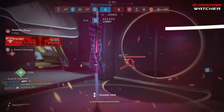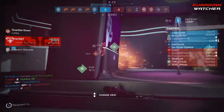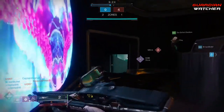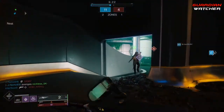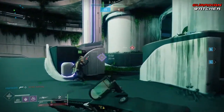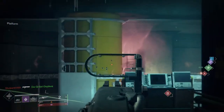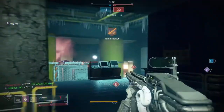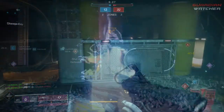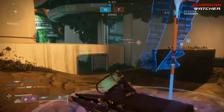In PvE, the Arbalest can one-shot body-shot small enemies like Dregs and Vandals, it can one-shot headshot shielded enemies with a red bar like Centurions, and it can even one-shot headshot shielded majors like Resilient Captains. While in the Leviathan Raid, it can actually kill two Loyalist Legionaries — though I say 'only' because the Sleeper can actually kill three in a row.